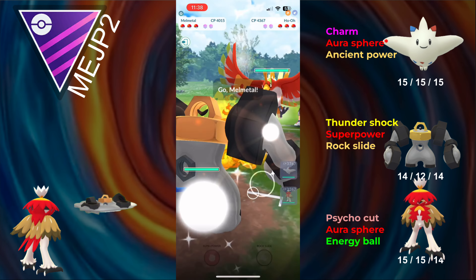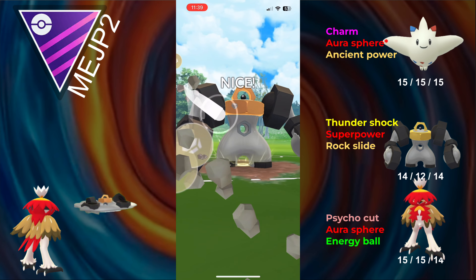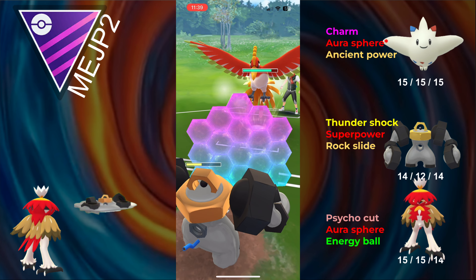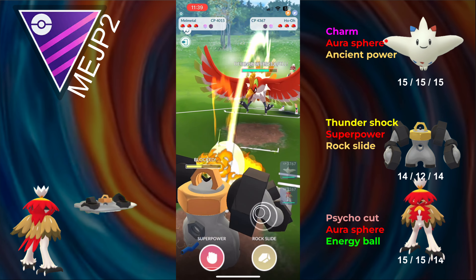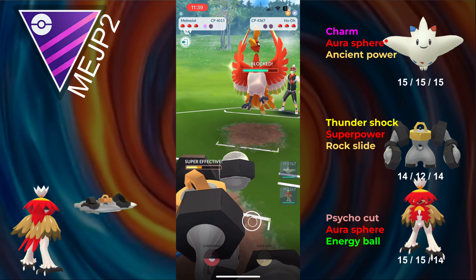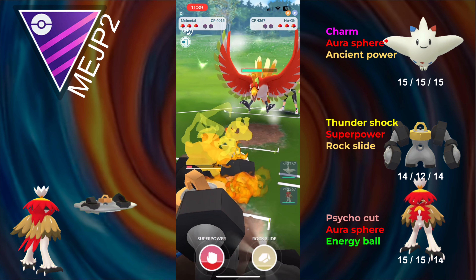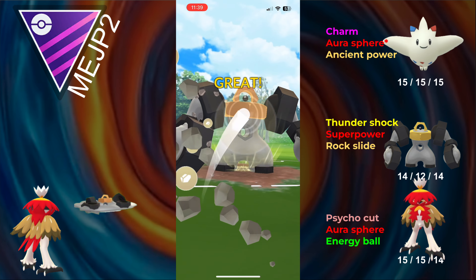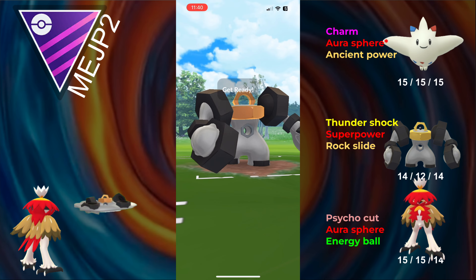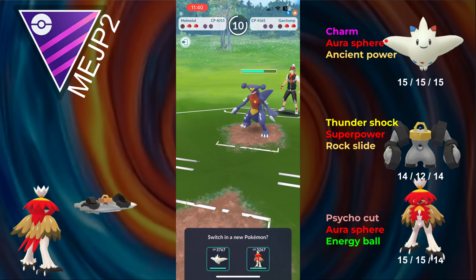Next battle — we lead Togekiss into Garchomp, the opponent sends in Ho-Oh. Ho-Oh is a bit uncomfortable for Melmetal because of the Incinerate damage buff, but Rock Slides do a lot of damage and we hopefully can land two. The opponent goes for a Brave Bird bait, which actually means Rock Slide will KO. I commit my second shield because I don't want Decidueye wrecked by a Ho-Oh. Melmetal takes out Ho-Oh and now the opponent sends in Garchomp. I debuff myself with a Superpower, and that hopefully limits their farm.